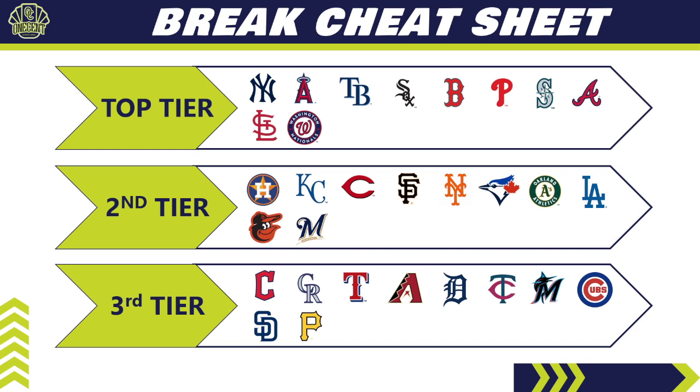The third tier — teams I'd recommend steering clear of — mostly because they just don't have much to pull. The Indians are perennially down in the third tier. The Cubs again just don't have a lot. Most surprising: the San Diego Padres have virtually nothing to offer in 2022 Topps Tribute — I believe it's like one auto and three relics total. There are no Fernando Tatis Jr. autos, which is a big miss. The Rockies, Diamondbacks, Twins, and Tigers are also teams I'd steer clear of in this set.